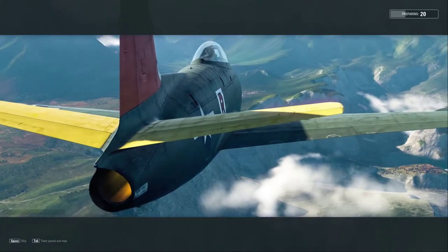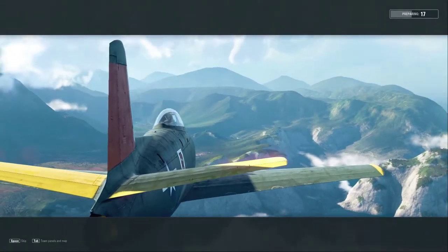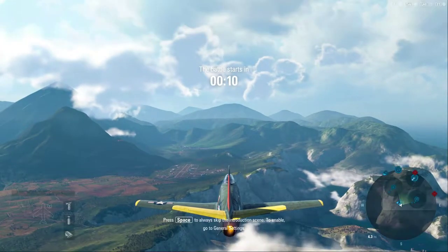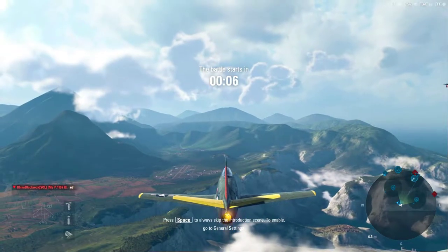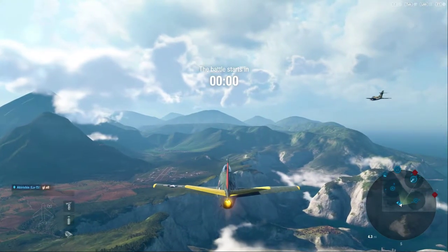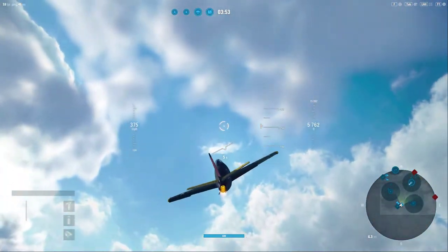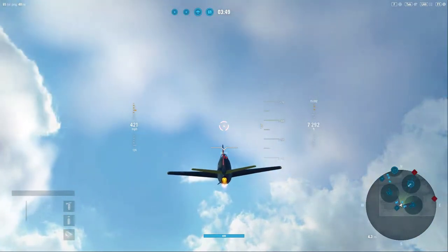Hey guys, V-Bad here with another V-Place taking a look at the FJ-1, the Tier 9 American light fighter that comes immediately after the P-51H Mustang at Tier 8. This is my first battle on this aircraft and it is completely stock, sporting the same guns that the fully upgraded P-51H had. And while it is now a jet, it does have very similar characteristics and I'm going to be doing the exact same type of tactics that we would do in the P-51H.